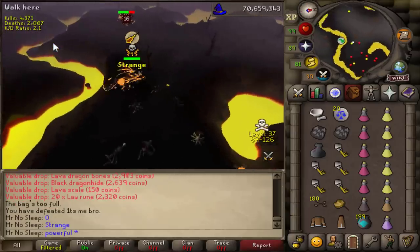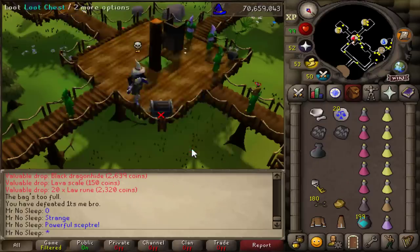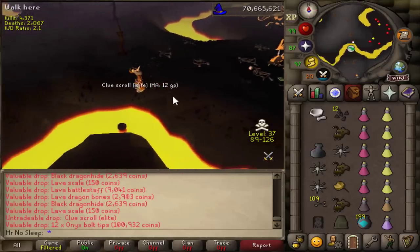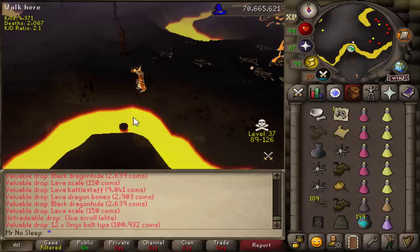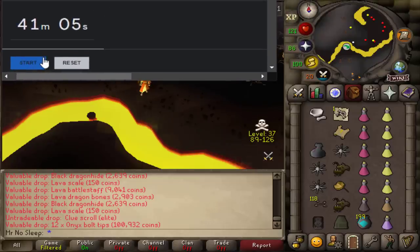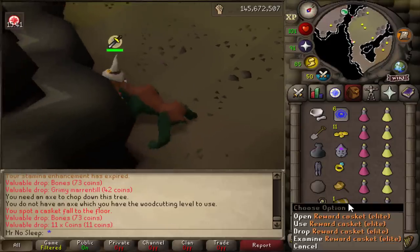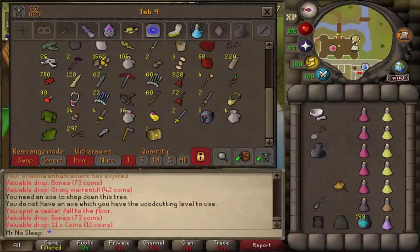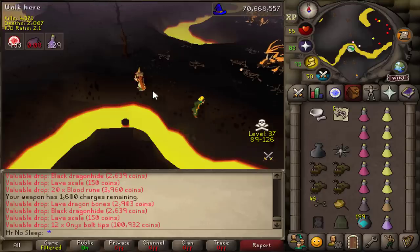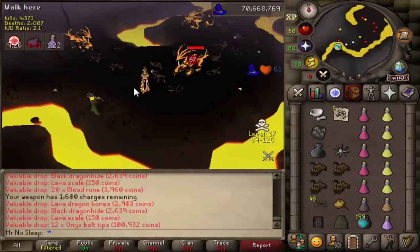Having all these supplies and a nice mage setup, it doesn't take much to bring a crossbow alongside a nice special attack weapon. If you don't intend to anti-PK, you can just have extra best-in-slot mage gear and protect it upon death to increase your DPS. We're going to pause the timer at 19 minutes in because we received our first elite clue scroll, thanks to the ring of wealth imbued increasing my odds by 2x. We'll open up the casket at the end of the hour. Back to Lava Dragons - a lovely 12 onyx bolt tip drop, guaranteed 100k every time. With wilderness elite diaries you can actually note these lava dragon bones, otherwise you can gather them in your looting bag.